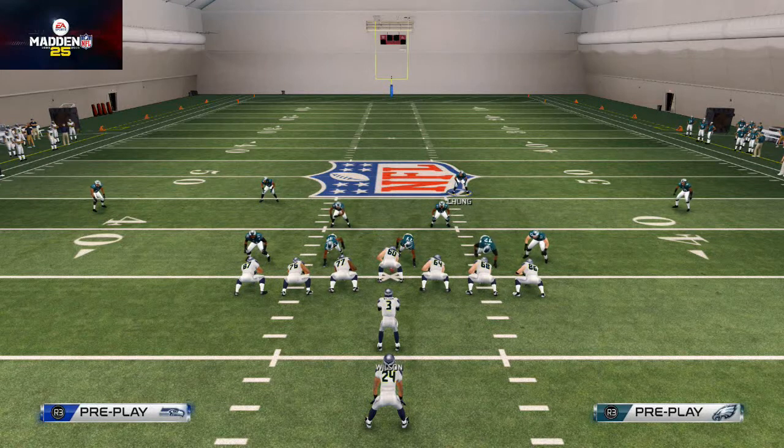That's our run defense, and it also gets some pretty decent pressure. Remember, you are sending six guys at the quarterback — that's the trade-off. That's the video for today — how to stop the run from the 4-3 under. Tomorrow we're going to go over how to send pressure from man coverage.